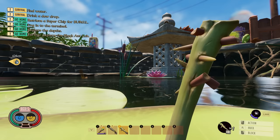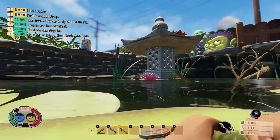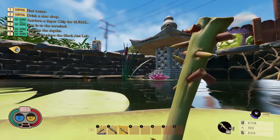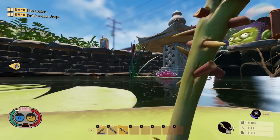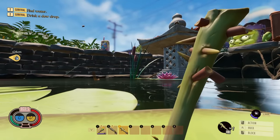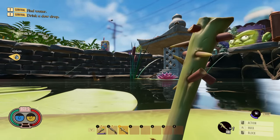The combo system was likely added because of block canceling — you could swing and then block cancel to cancel the animation, which allowed using high-damage weapons as super DPS weapons. Now with the combo system, block canceling means you're only doing half the damage on every hit, so you don't want to end up doing that.